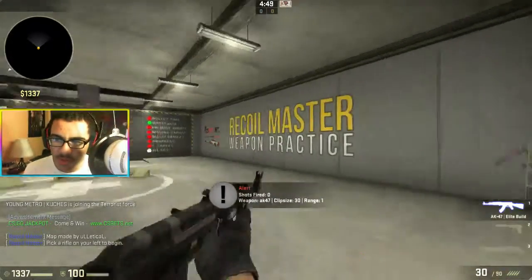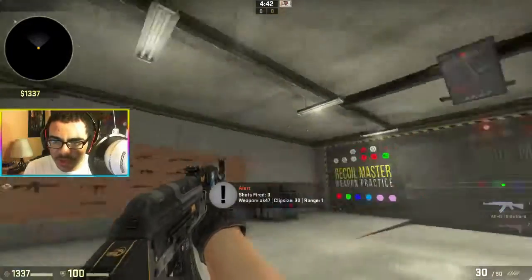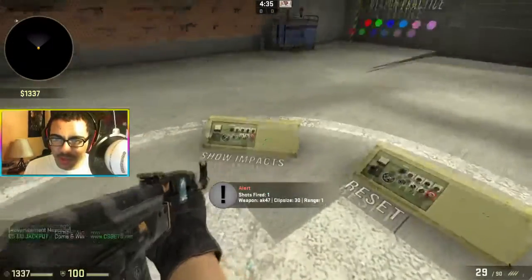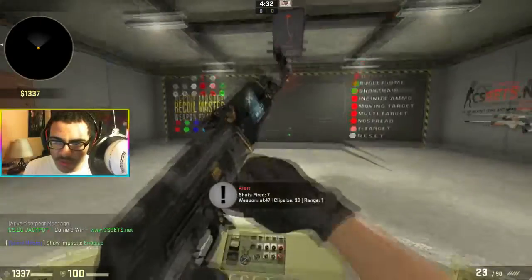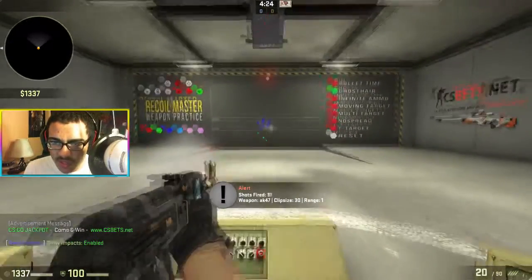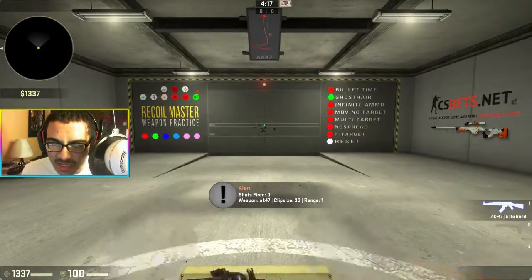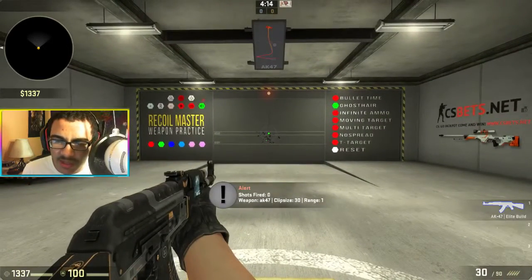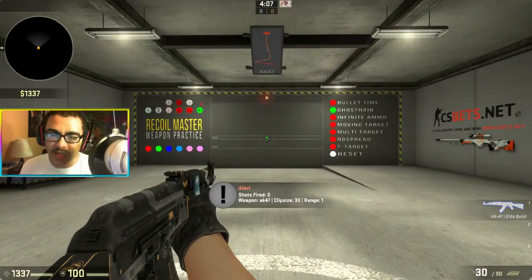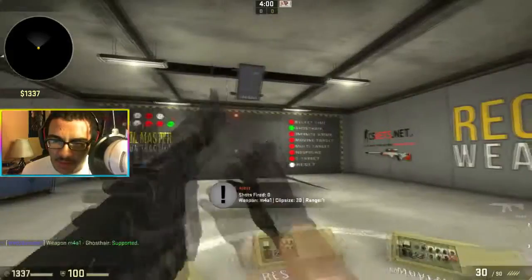Tip number two: download a workshop called Recoil Master Weapon Practice. You can pick any gun in the game and it shows you the recoil pattern. You can stand right here, turn on 'show impact' so when you shoot it shows exactly where you hit, and make sure you turn on the ghost crosshair because it shows you where to aim with each shot and to follow the pattern the entire way. I do this every day before I get into a match or start playing competitive.